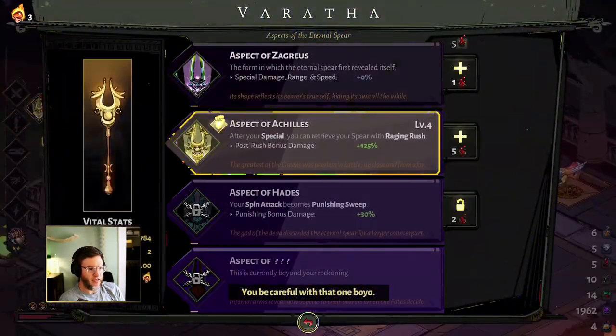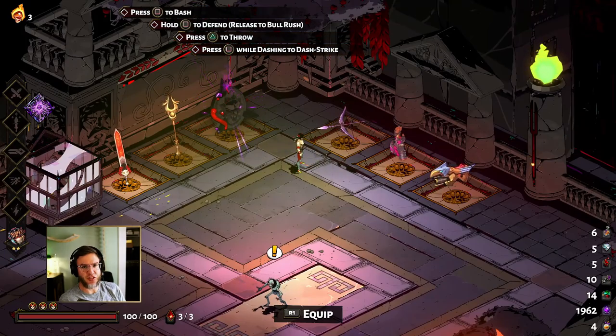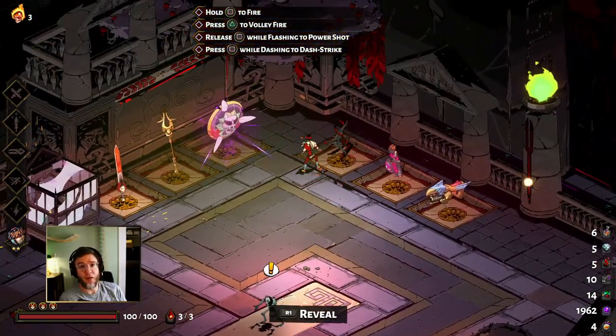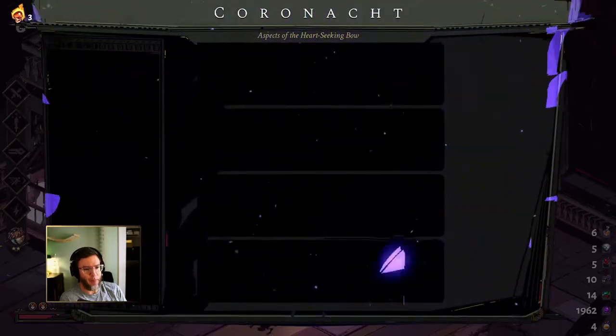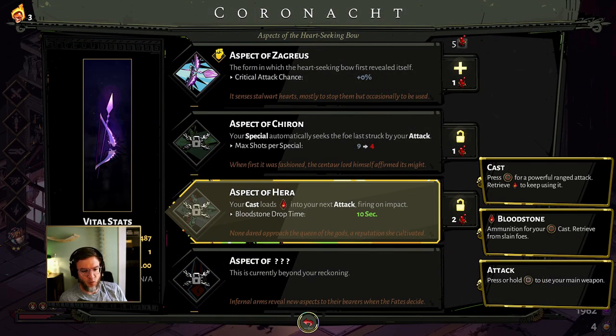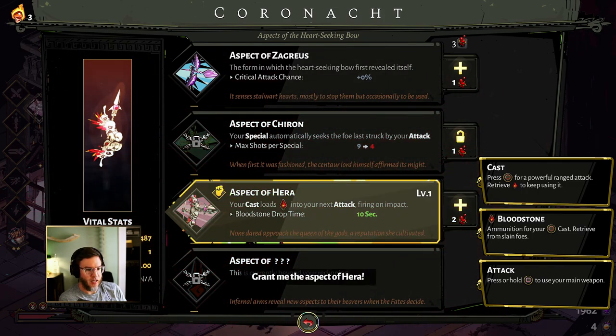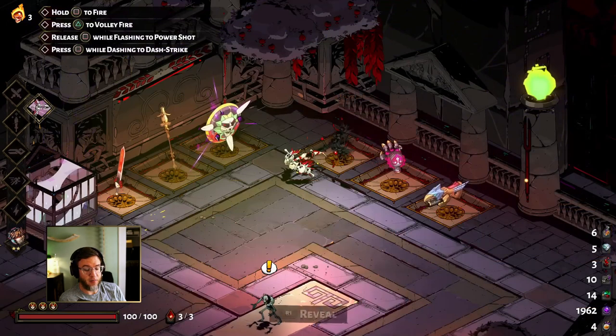I've got my aspects set up. Most of the weapon aspects are still closed off, but I wanted to talk about one of my favorite weapon aspects and you really only need to spend two blood and unlock it. You don't need to get multiple levels of this one. It's the Aspect of Hera.